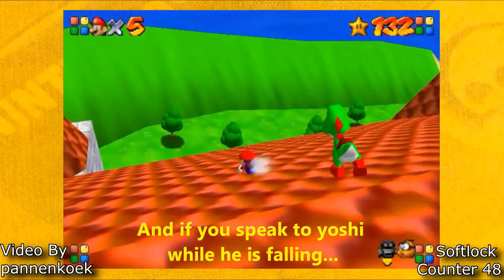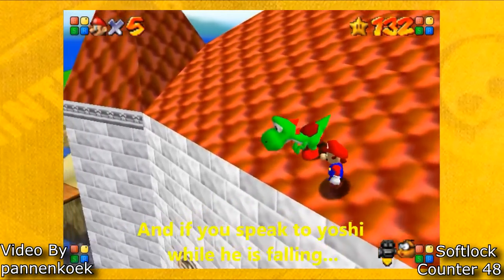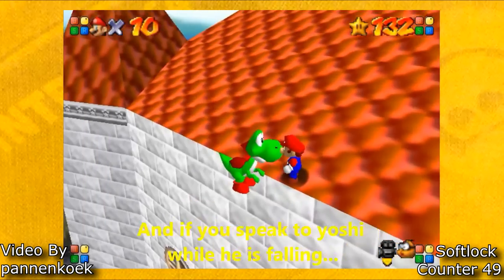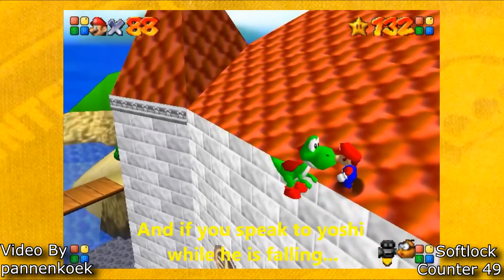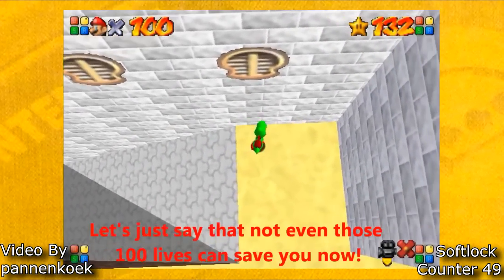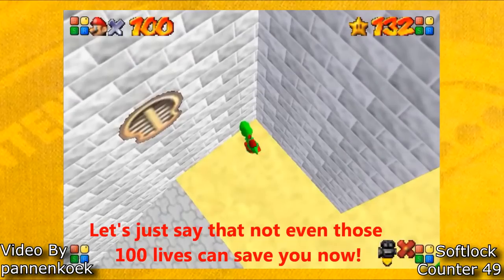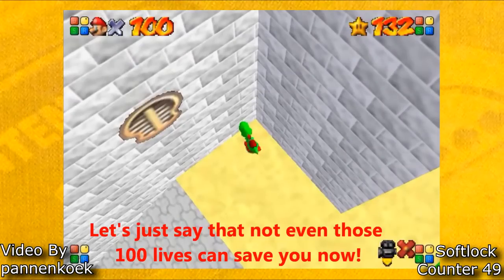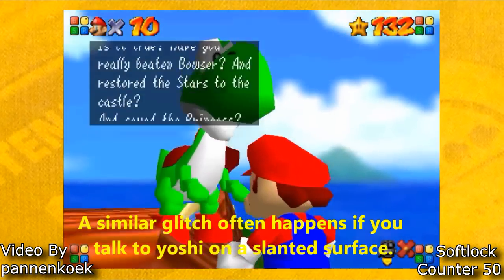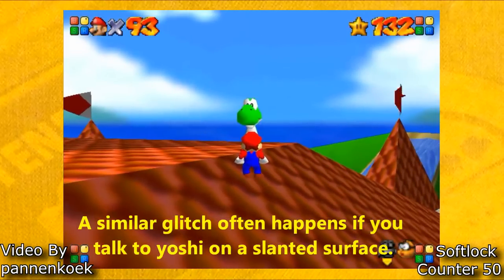In Mario 64 Yoshi moves randomly, but you can manipulate his movement with Mario's movement. If you talk to Yoshi while he's falling off the roof, this will softlock the game. Also, if you talk to Yoshi while he's on a slant, the game has a good chance of softlocking as well.